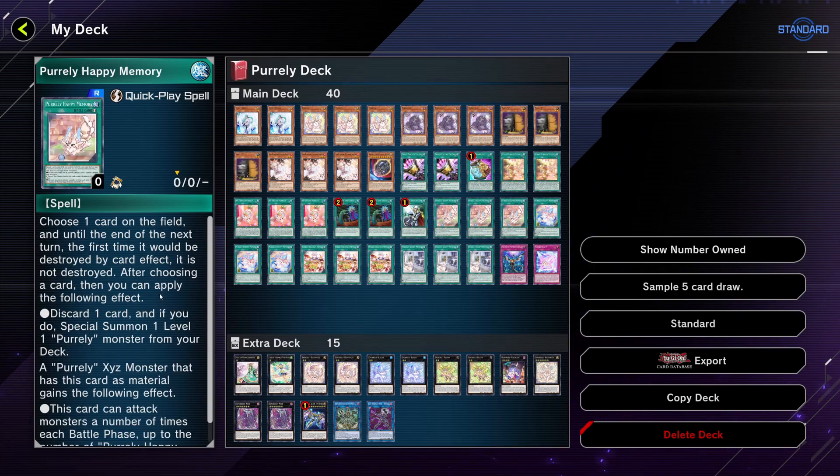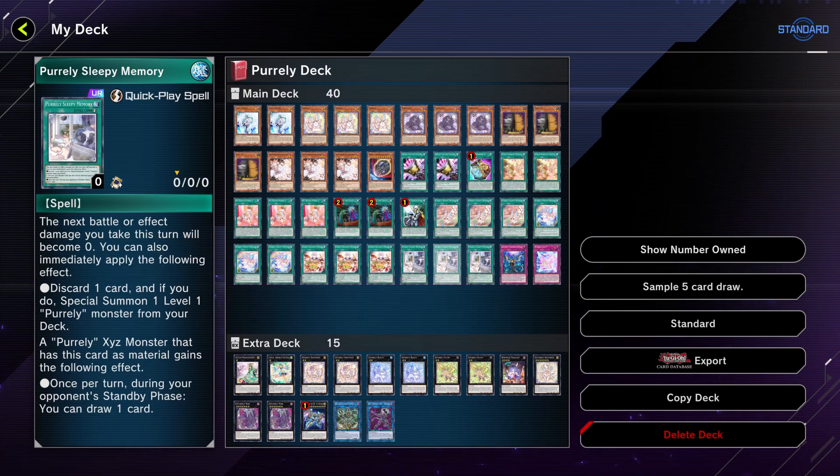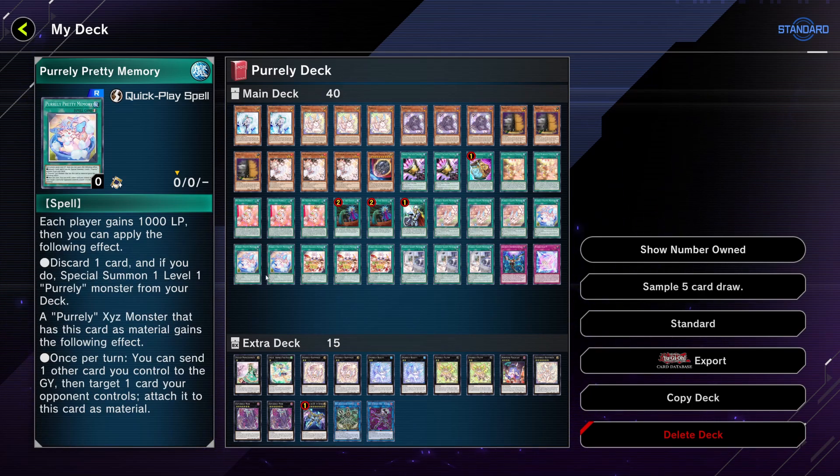Three copies of Pearly Happy Memory and three copies of Pearly Sleeping Memory — Sleeping Memory is going to give you crazy draws, but they're all pretty relevant. Happy Memory can give you multiple attacks, which is good if you're trying to finish. Most of the time in the beginning of the combo, you're going to want to use these to special summon a Pearly monster from your deck — an effect you'll find across all these Pearly cards.